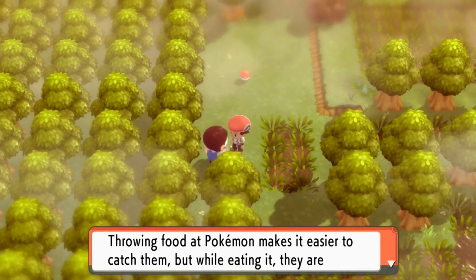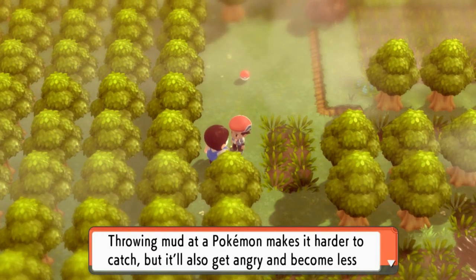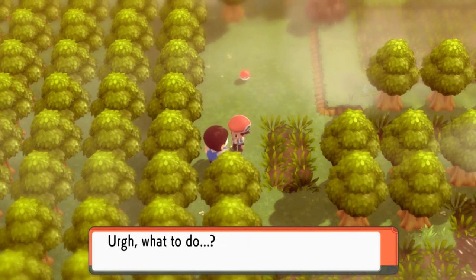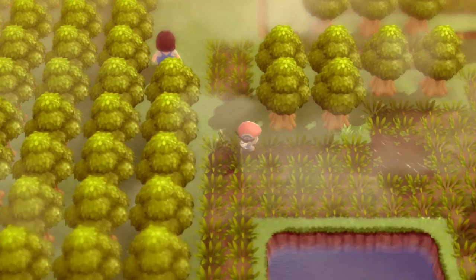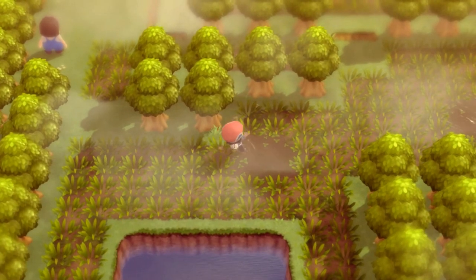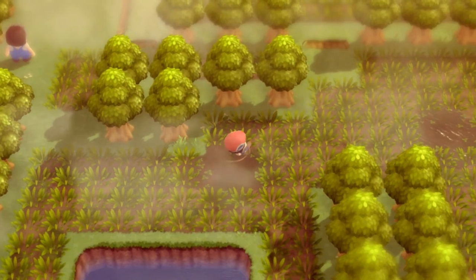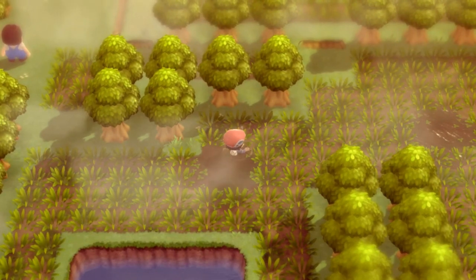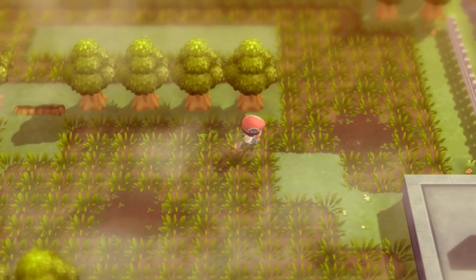Throwing food at Pokemon makes it easier to catch them, but while they're eating they're likely to bolt. Throwing mud at Pokemon makes it harder to catch, but it also becomes less likely to bolt. What to do? Well, I did both. There's no easy way about this — you just have to do what you've got to do, whatever the best strategy is, especially for these extremely rare Pokemon. Why am I stuck in this area? This is the part that annoyed me the most about Pokemon Platinum — the marsh. It was too much. It got me sick and tired of it.